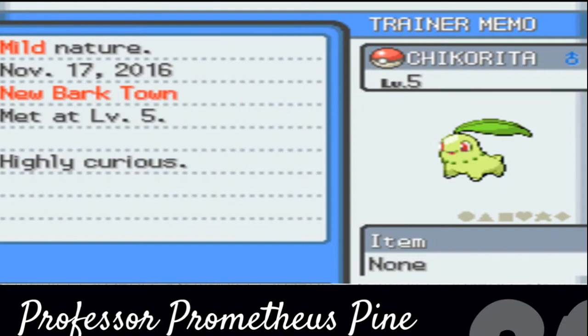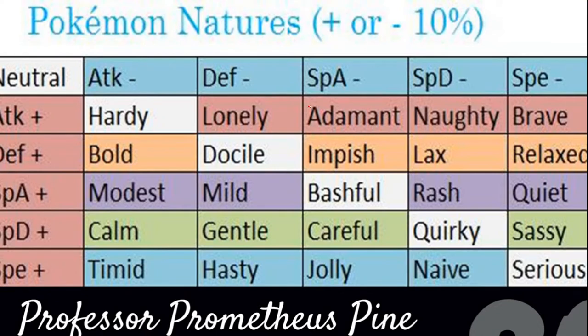Now, first thing is when you click on summaries for your Pokemon, you will get something similar to this. This is the summary page from Pokemon Soul Silver, so this is a bit out of date. But in this, as you can see, this right here will be your Pokemon's nature. Pokemon can have all sorts of natures, and as you'll see from this chart right here, it makes every Pokemon unique.